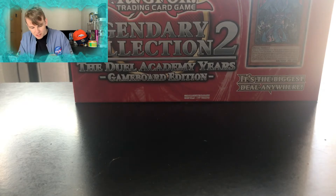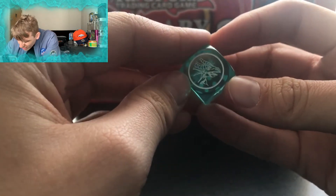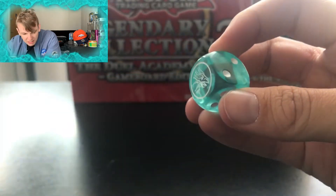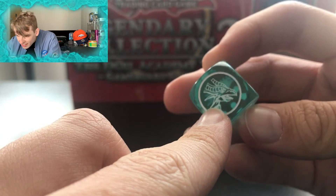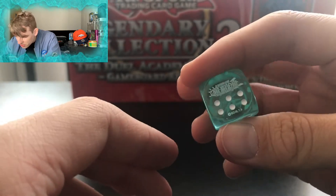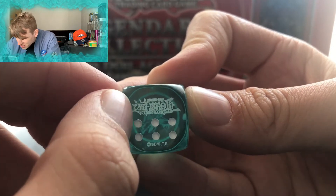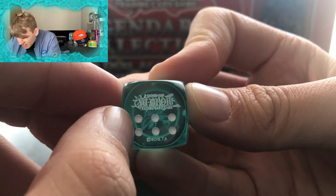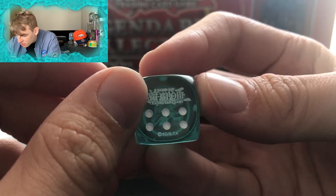I'll just get this dice out for you so you can have a closer look. It's got a dragon head on it, nice — I think it's literally the dragon on one of the packs. Obviously it's got all the numbers. On the top you can see it's got the Yu-Gi-Oh! logo. And the sixes are switched up, but you know it's fine — got to fit that Yu-Gi-Oh! logo on somehow.